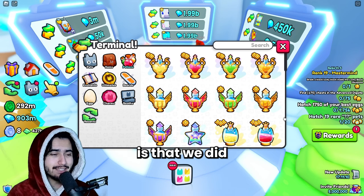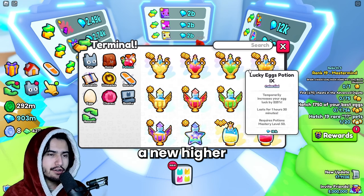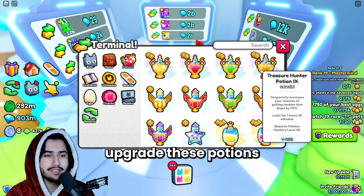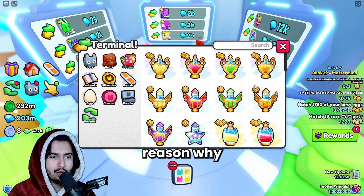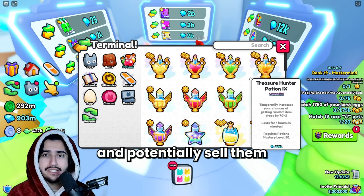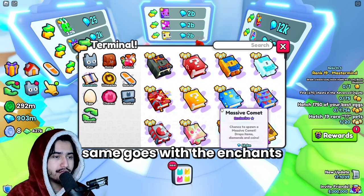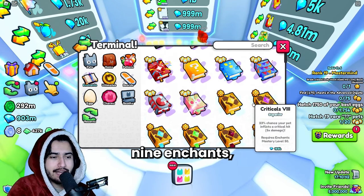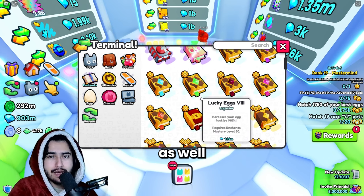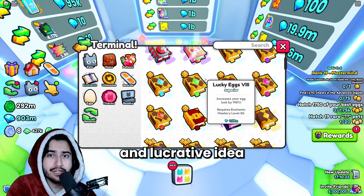We also got leaks indicating there's going to be a new higher tier potion level, so stocking up on your potions to craft the new ones and sell them on update day for a premium is a good idea. Similarly, we got leaks about tier 9 enchants — stocking up on these to craft, upgrade your team, or just flip on update day could be a lucrative move.